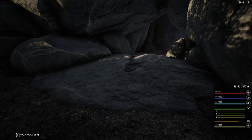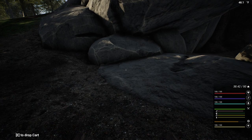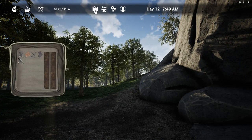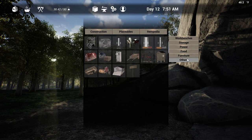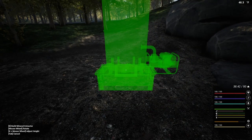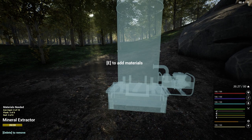I don't know if we can just set it right in front here. Let's try that so we don't have to get down into the dark of the cave. We've got to go to the little books, click on that, go to placeables, and then under the others, hit a mineral extractor. Grab that and we're just going to set it right there. Then we can start adding our stuff to it.